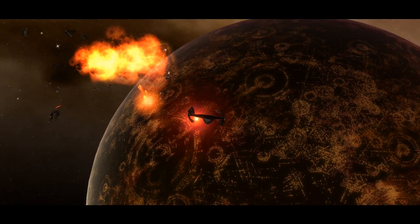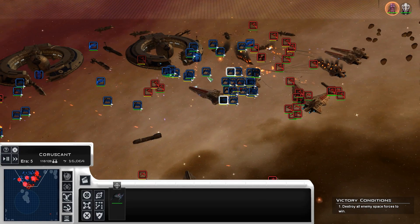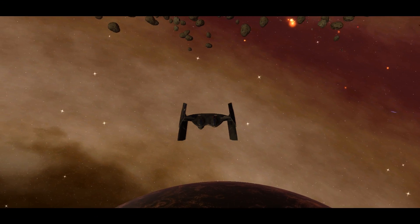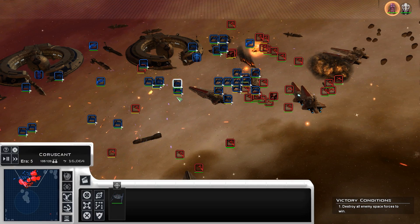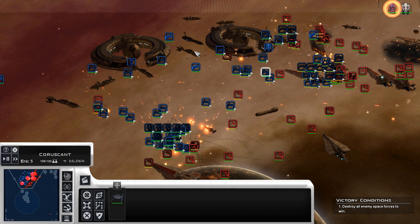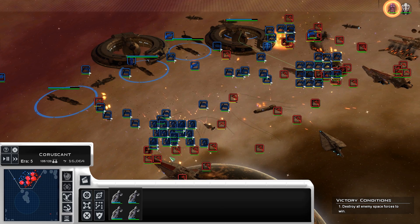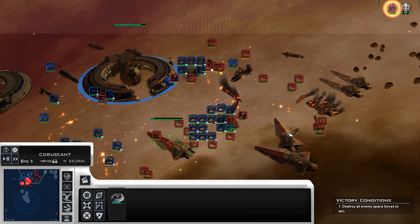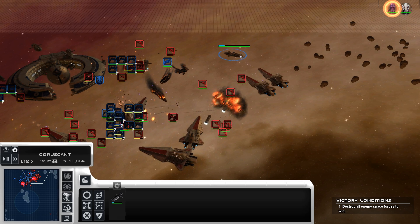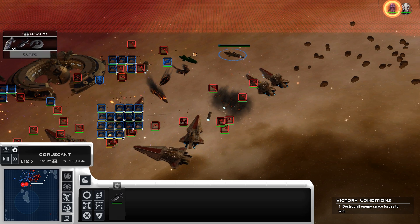We have Vulture Droids and Hyena bombers here as well. The Hyenas are probably the best standard bomber for the CIS — they're sort of a mid-range bomber. There's also going to be an earlier Trade Federation bomber as well, so the Hyena won't be the only option.